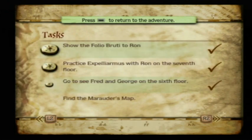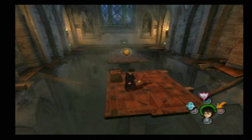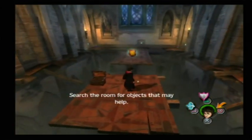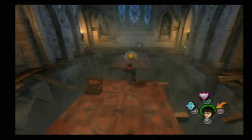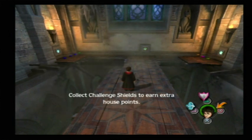That's all I got to show you for now. Over there is a challenge shield, where instead of collecting challenge shields from spell challenges like in Sorcerer's Stone, these challenge shields give you house points. Collect challenge shields to earn extra house points — like we got 10 points for Gryffindor already.